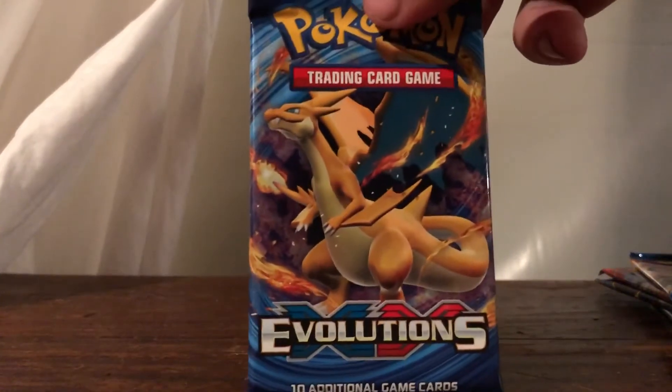So first we've got a nice little figure that comes with it. We got a Roaring Skies pack, Ancient Origins, Primal Clash — there's a code card, I don't care about that — Breakpoint, and Evolutions, which is the set I'm currently collecting. There are your sleeves it comes with; not really gonna have much use for those. We got the Mewtwo EX Black Star promo card and a Pikachu coin.